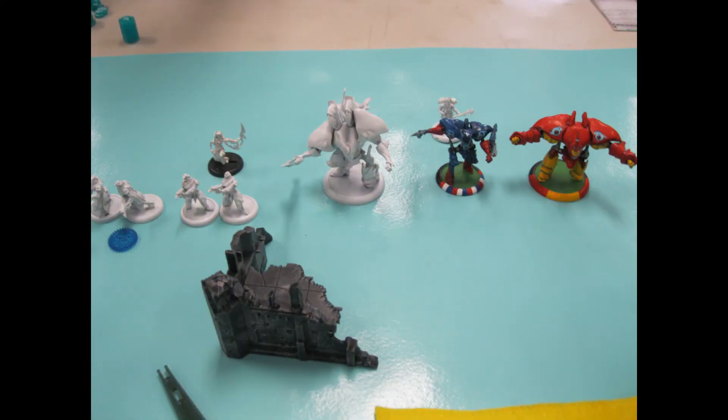He has Dawnguard, a Mage Hunter, a Phoenix, behind which is where Vyros is, then there's a Gryphon and a Hydra, and behind them all is an Arcanist. The cool theme he's going for is Avengers — his Gryphon is done up like Captain America, his Hydra is all done up like Iron Man, and I can't wait to see this whole army when it's all done.